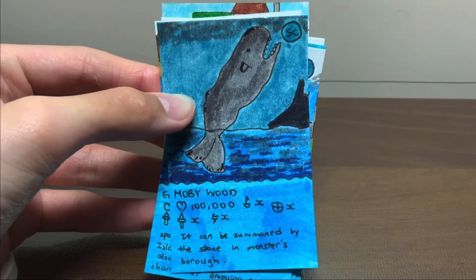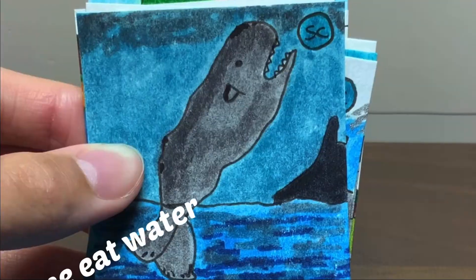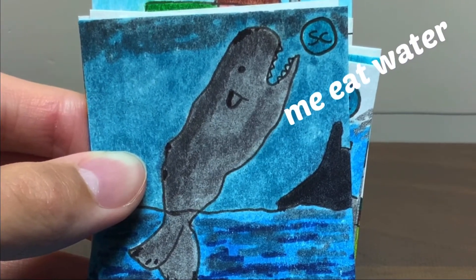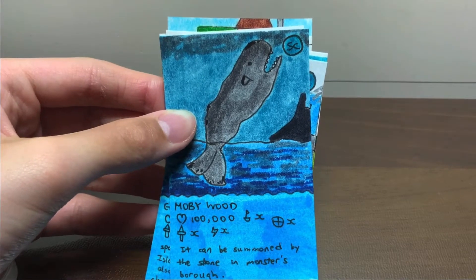So this card — Mobywood. Even if you play the game you probably don't know this one. It's the massive sea creature, Mobywood. It will be summoned by the stone in the monster's barrel.